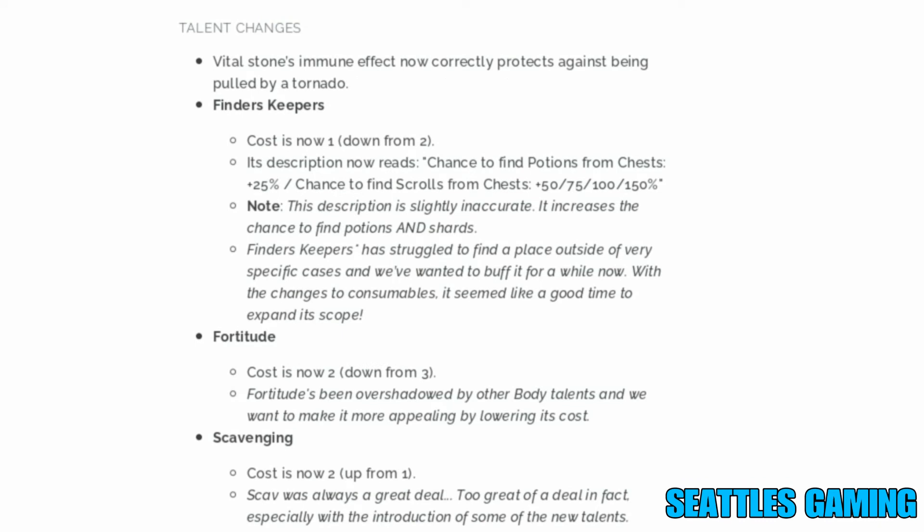Talent changes: Vital Stones' immune effect now correctly protects against being pulled by a tornado. Finders Keepers cost is now one talent point, down from two. It now reads: 25% chance to find potions from chests, and 50, 75, 100, and 150% chance to find scrolls as you level up. Note the description is slightly inaccurate — it also increases the chance to find potions and shards. It's a great time to expand its scope with the changes to consumables.